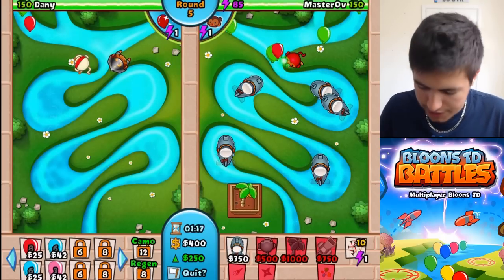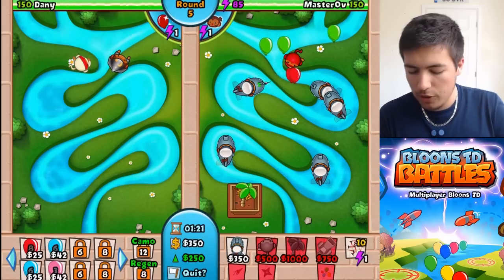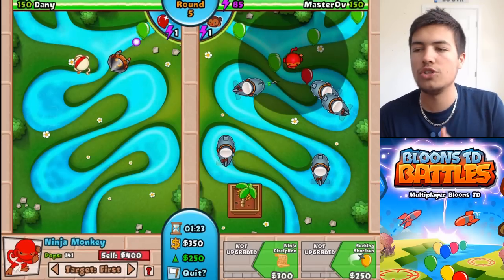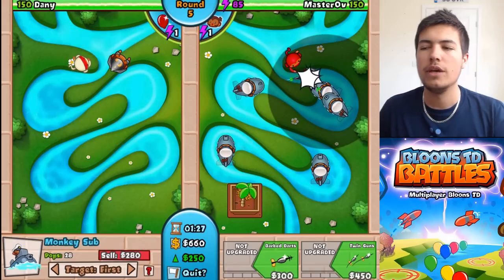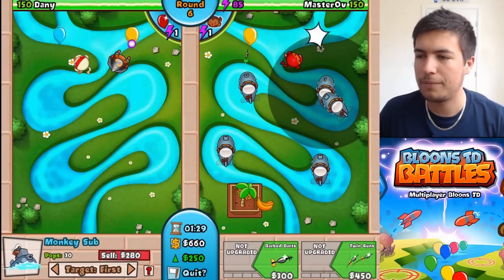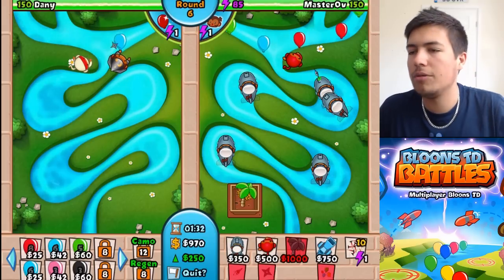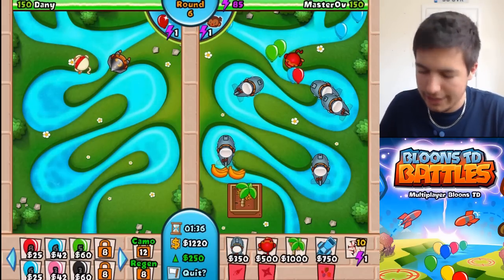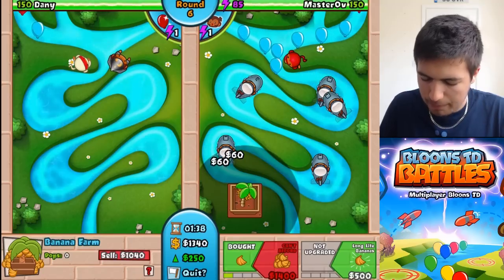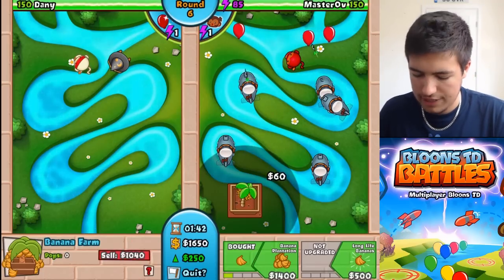I need to put that down there so we can start getting a little bit more money from it. We're going to put ninja monkeys in the center of each one just so that it covers the whole area. Hopefully, the monkey subs should actually be pretty good on this map — I'm expecting the subs to do well. So let's allow them to take them down. They probably won't be troubled for a little bit, but once I get them barbed darts, they do so much more damage. Better once they're barbed.